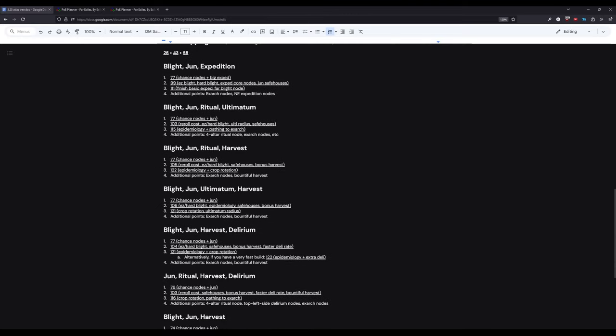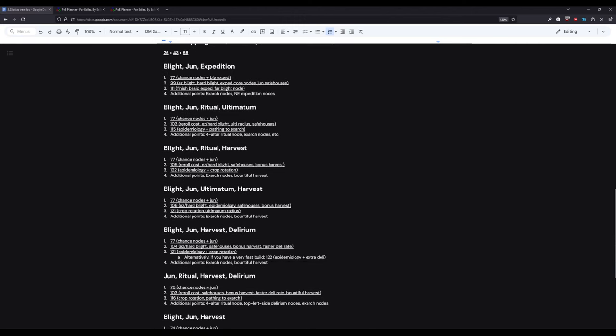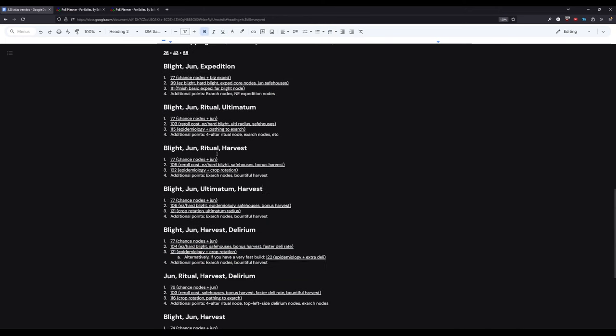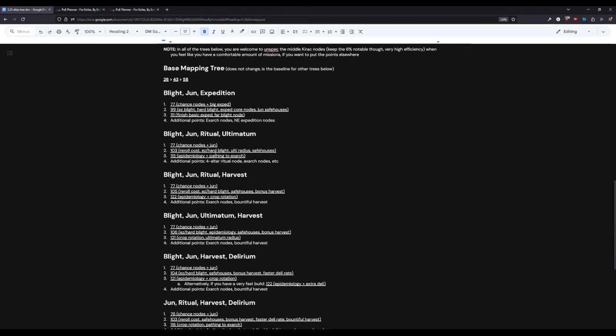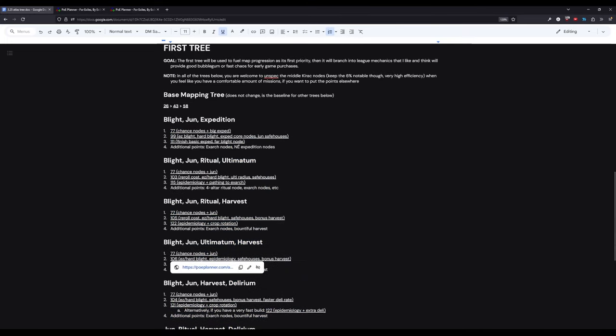It's been a couple hours for me, but I've added not one, not two, but four more trees — although most of them are just slight variations, different permutations of the League mechanics. So I'm not going to walk through another full explanation. Generally, the pattern is: the first tree gets all the immediate chance nodes plus the June stuff; followed by nodes that are either integral to spitting out currency or are very nearby and point-efficient; followed by stuff that's a little further away but really good.